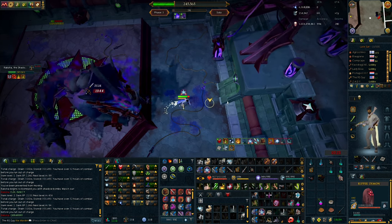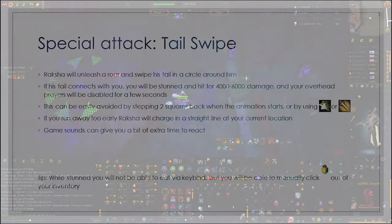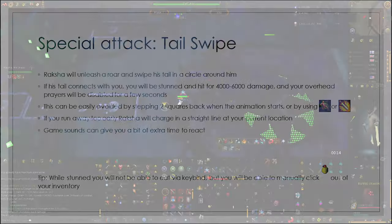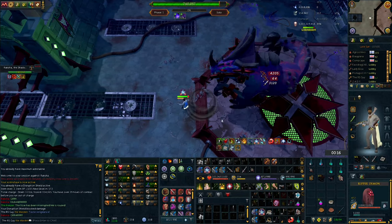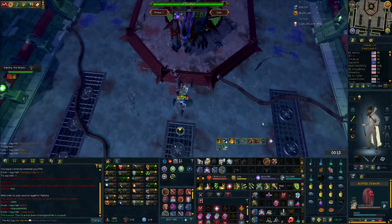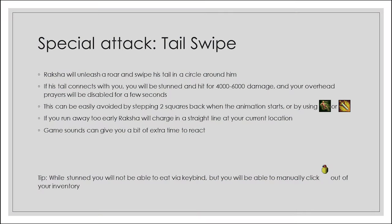The first special attack is the tail swipe. Raksha will unleash a roar and swipe his tail in a circle. If it connects, you'll be stunned and hit for 4,000 to 6,000 damage. This is easily avoided by stepping two squares back when the animation starts, or by using Escape or Bladed Dive. If you run away too early, Raksha will charge in a straight line at your location, dodged in the same manner. Playing with game sounds on can give you extra time to react since the roar precedes the animation.